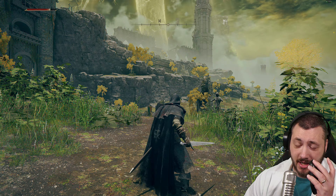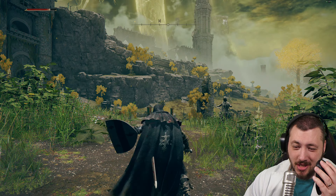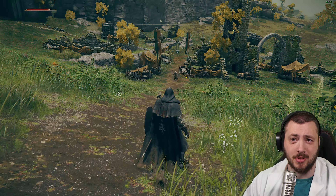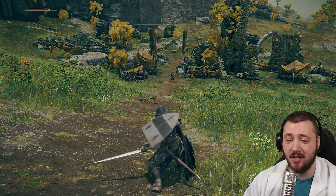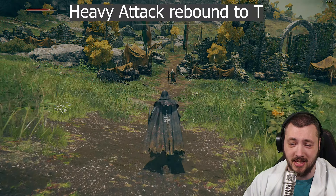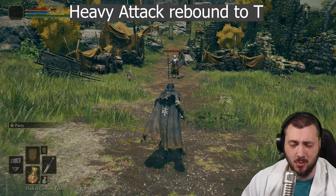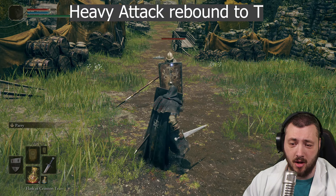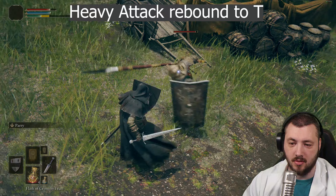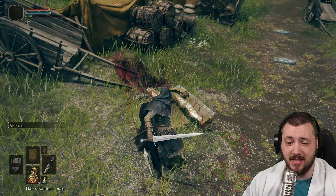That means we're talking about blocking, pressing shift right after the block, and left mouse button. I have bound my heavy attack to my T button. So instead of pressing shift and left mouse button to do a heavy attack, heavy attacks for me are on my T button. There's nothing there and I can easily reach T with WASD. Which means that when I'm blocking and the block connects, instead of holding shift and pressing left mouse button — which is terrible because you could also do this accidentally — I just block and press T and instantly get my guard counter out. That obviously makes it tremendously easier because you only need to press one button instead of multiple.